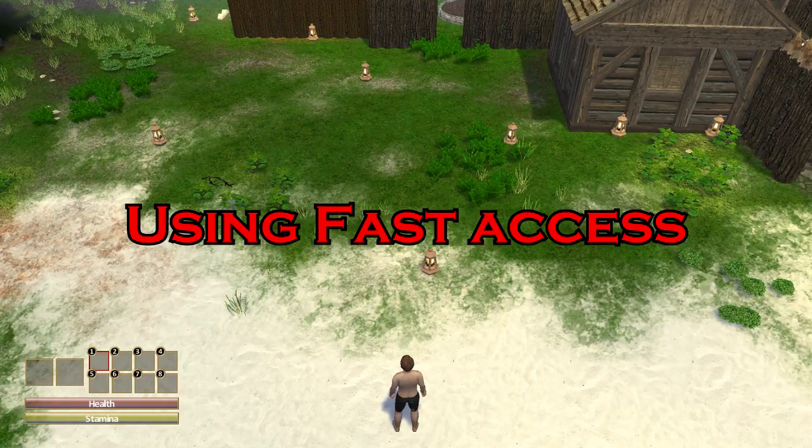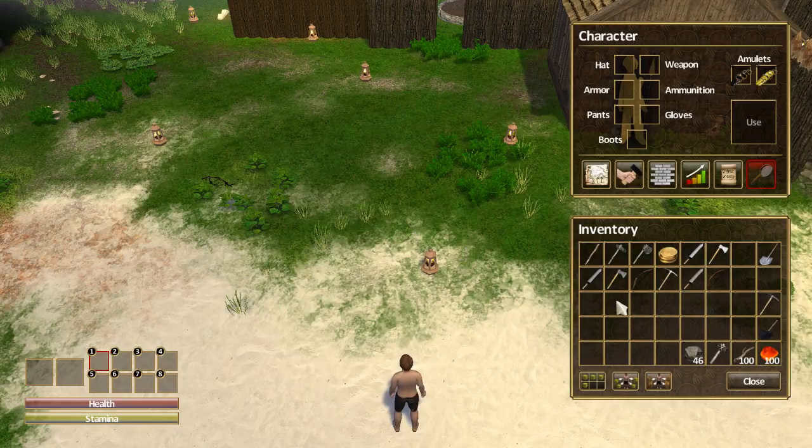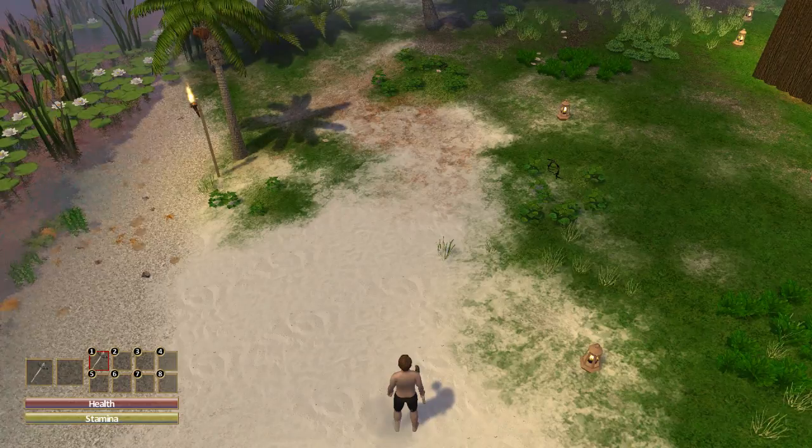As you can see on the bottom left, there are numbers 1 to 8. You can actually assign your equipment to these numbers. All you have to do is go to your equipment tab by pressing I, then click on any kind of equipment you have. I'm going to use the stone pick here as an example. Just click on wherever you want it to have fast access from. Whenever you need to use the stone pick, all you have to do is press 1 and you equip the stone pick.